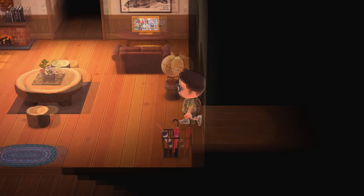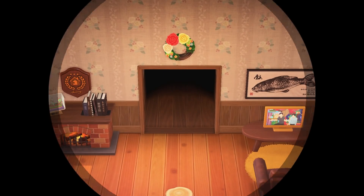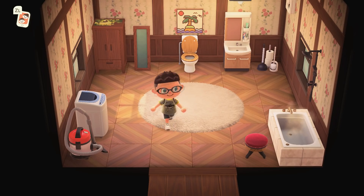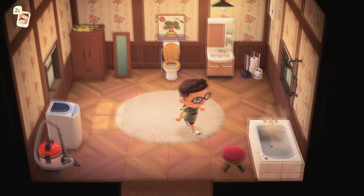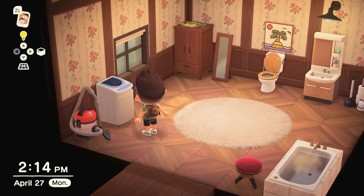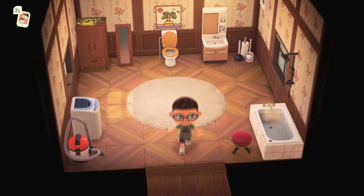If we go up, this is the bathroom. The bathroom I think is pretty much done — I don't really know of anything else I want to add to this. Bathroom has all the basic stuff like the vanity, the toilet, the shower, got the little shower head on the wall. I even have my washing machine and a vacuum in here. Wardrobe. Nice big fluffy carpet in the middle.